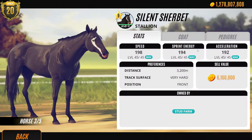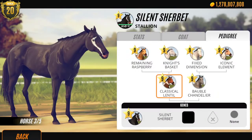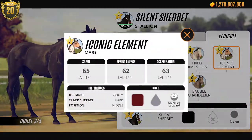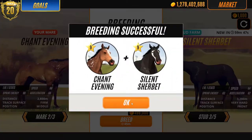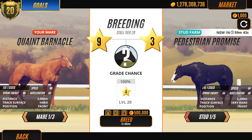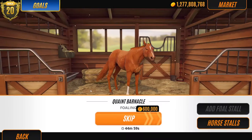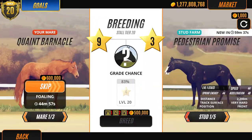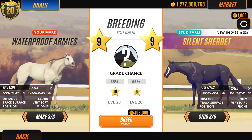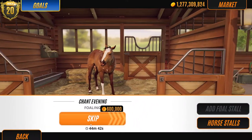Oh, there we go. So this is a black, and it does have one black in the pedigree. I guess we can give it a go. We might just breed this one with all of the mares, I think. Three. And then with this one. And then I think we'll just skip straight away.